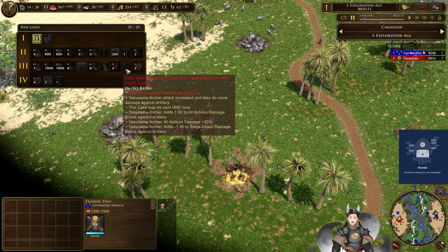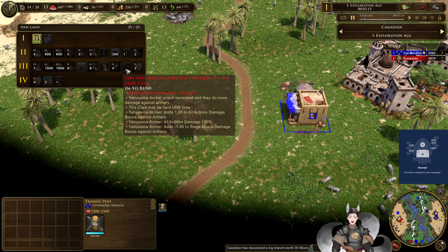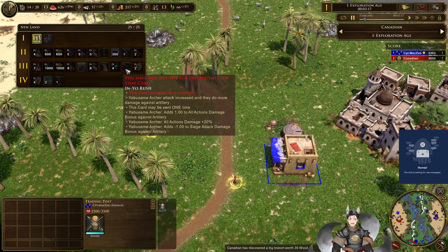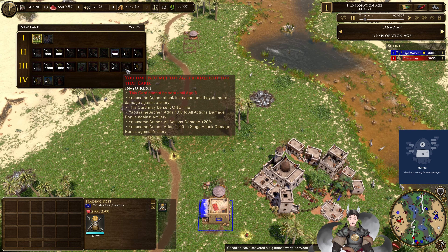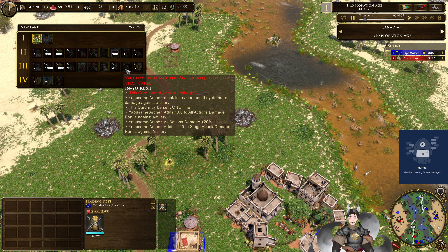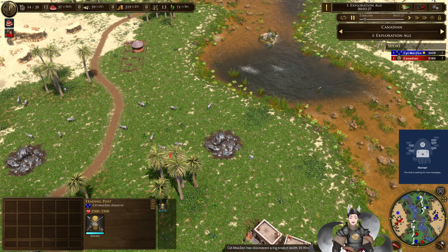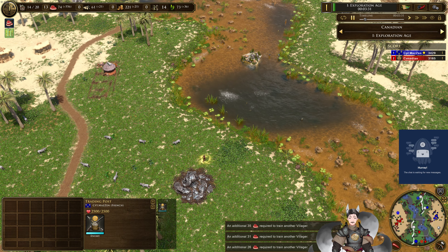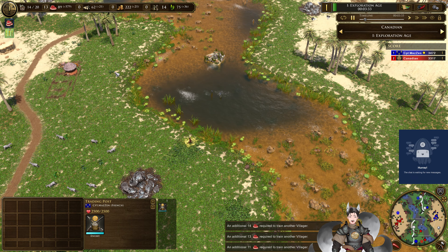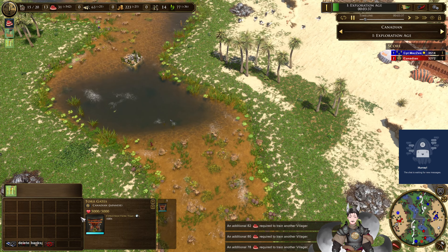The mounted archers' attack is increased and they do more damage against artillery — plus 100% multiplier versus artillery, doing plus 20% damage. But they have minus one to siege attack against artillery, so they're not very good at torching siege weapons like fixed guns. The torii gate will give him one samurai and a military rickshaw.